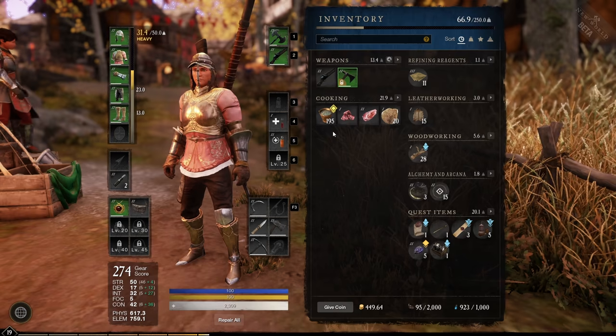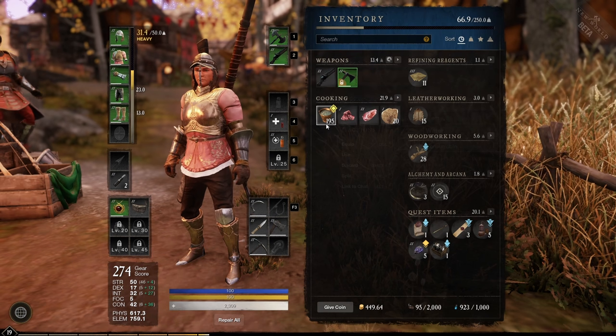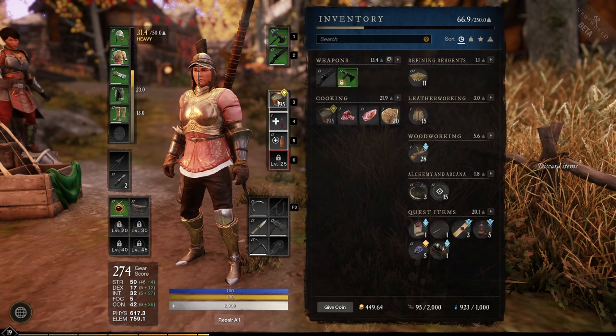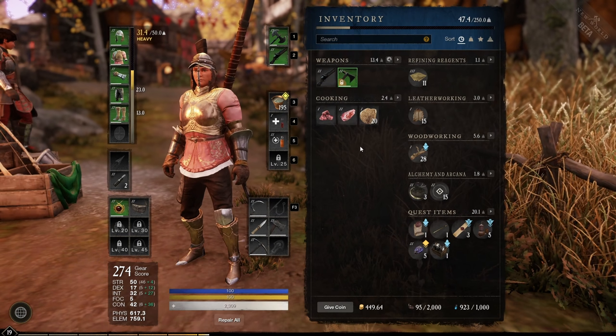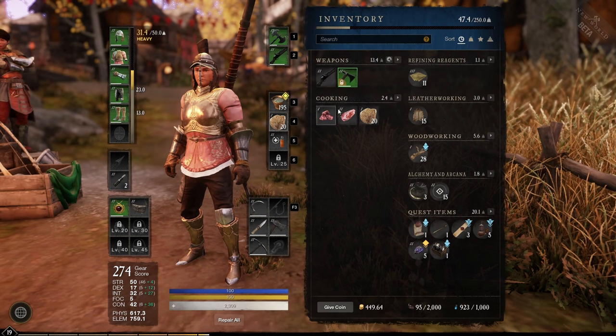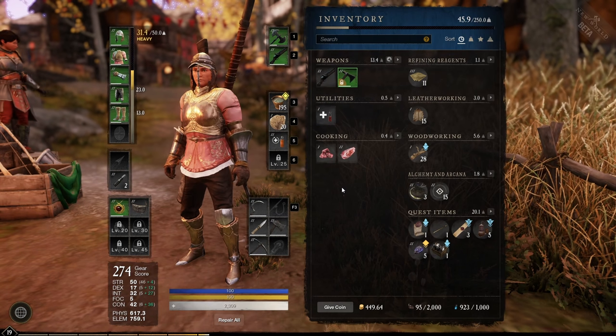All items that you have equipped are excluded from your character weight. So if you're really heavy, make sure you equip your heaviest items in your inventory just to reduce your weight.